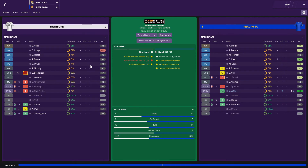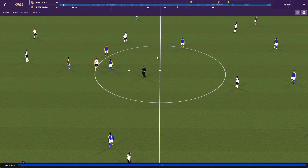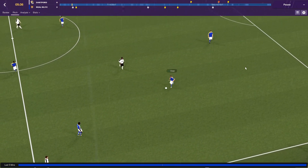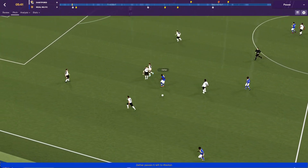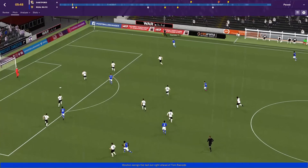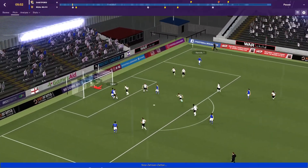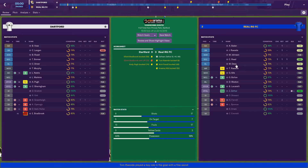So the first one was in the 6th minute — pretty decent start to the game. We're in our away kit, our nice blue kit. Zathar's on the ball, he gives it to Weston. Weston brings it into the field, sucks in all those players, and spots Tom on the right wing. He whips it in, Zathar's on it, connects with his head. Lovely goal and lovely work up to the goal as well.